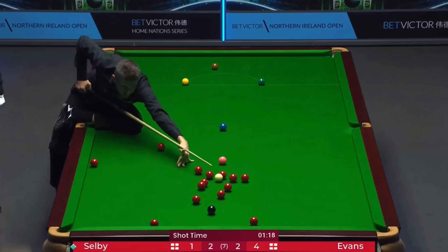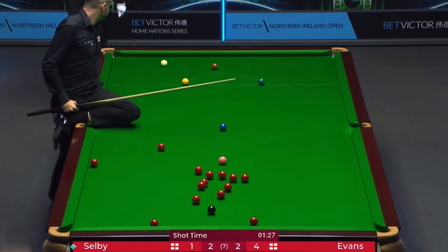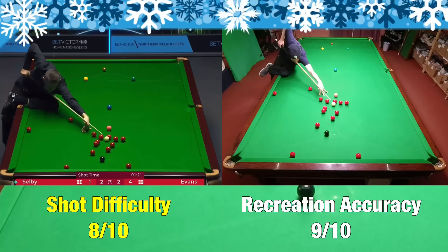Mark Selby makes his first appearance on this list for Shot E after he snookers himself in the pack of reds. Not only does he manage to escape from this snooker around four cushions and hit the yellow, he also manages to snooker his opponent back. I remember this being the most painful shot of the year, as it's a real stretch and you have to put quite a lot of weight on your fingers. I didn't think I got anywhere near it on my first attempt, but looking at the video I saw I got it pretty much perfect.